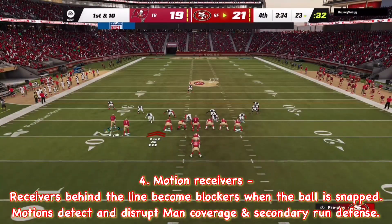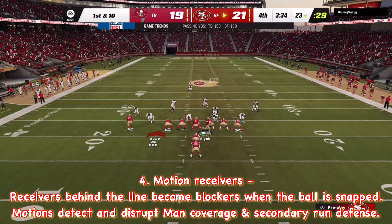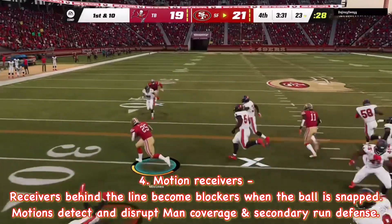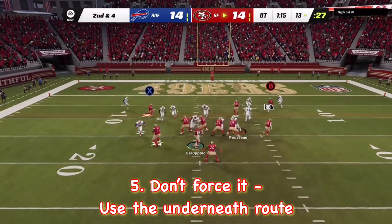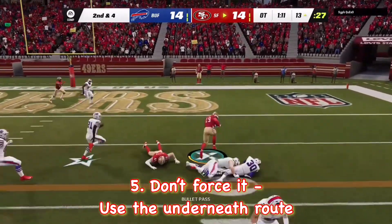Ready to start their next drive. Their lead is hanging by a thread after that pick-six. But look, they're still in the driver's seat. Now the question — how aggressive will they be on second and four? Garoppolo — that's going to be caught by Samuel, and he's into the end zone for the touchdown.